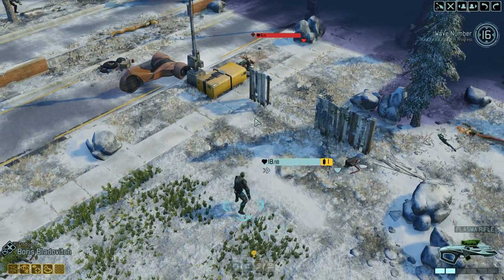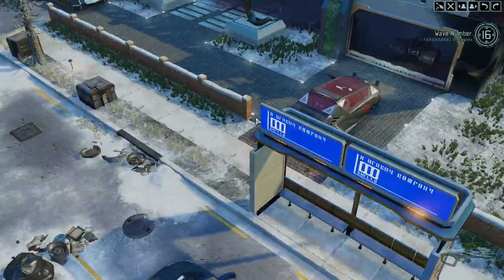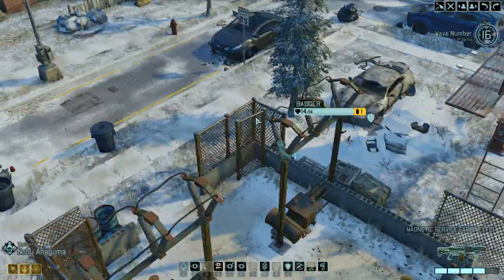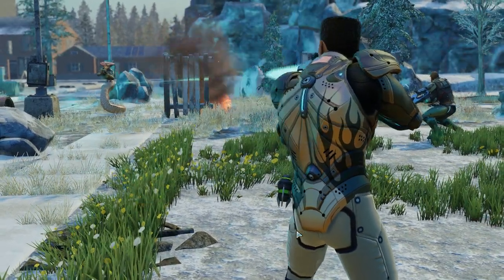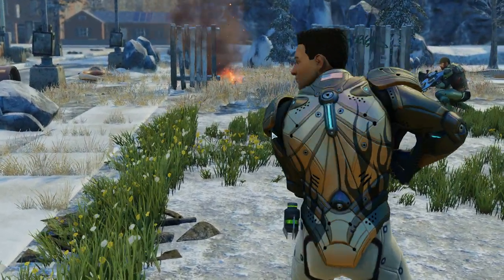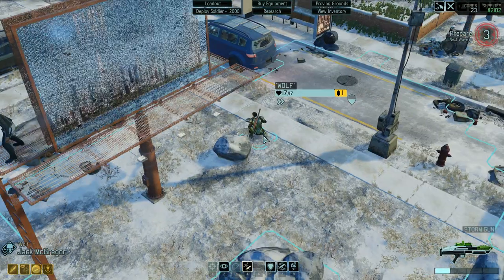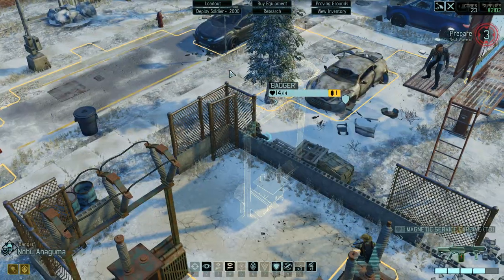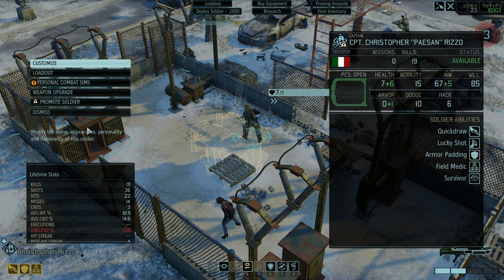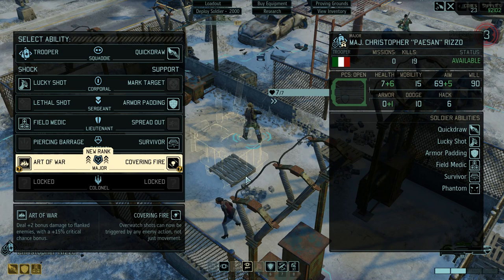The stock finally got him. Whatever works. Let's go for random promotions. Space Hand got an upgrade — Phantom. When the squad is revealed, this soldier remains concealed. That's nice, but I'm not sure how long I'm going to be making use of that. I have two options: Art of War — deal plus two bonus damage to flanked enemies with a plus 15% critical chance — or Covering Fire — overwatch shots can be triggered by enemy action, not just movement. I think covering fire is more useful for the way I'm using this guy.